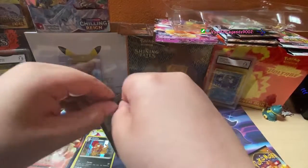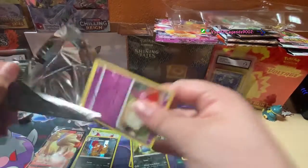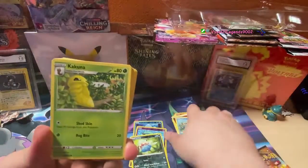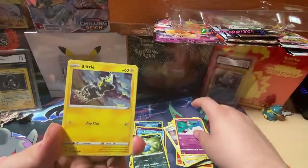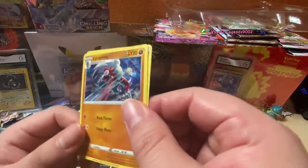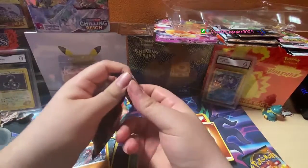Vivid Voltage — can we get another fat rainbow Pikachu? That will be my luck. I don't care about the rainbow Pikachu at all but this set will probably give it to me. I still have yet to get Gold Star Umbreon. We got Meowth, Blitzle, not stuck in a piece of ice — Quagsire reverse. Non-hollow. Swipe swipe. Checkmate, man.